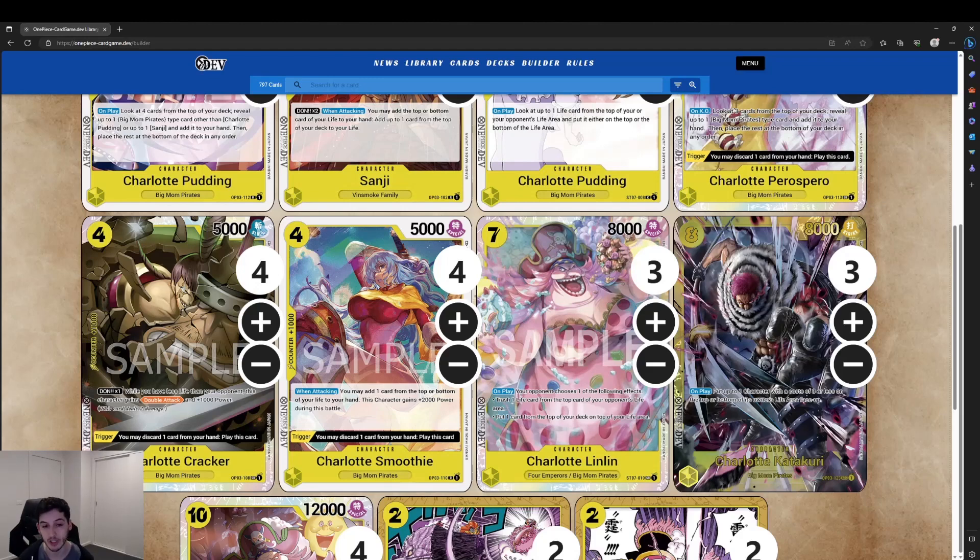Then we've got Charlotte Smoothie with a similar stat line — 4-cost, 5k, 1k counter. When attacking, you may add one card from the top or bottom of your life to your hand, and this character gains 2000 power for the battle. It helps when you're pushing for game, especially when you know what the top or bottom card of your life is and it's more useful in hand. It has that same trigger too — discard one to play it.